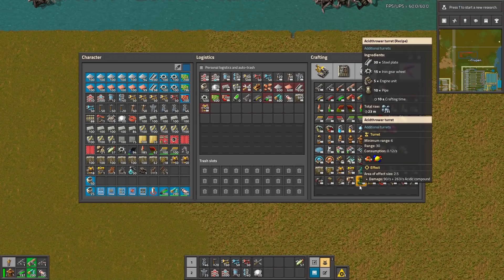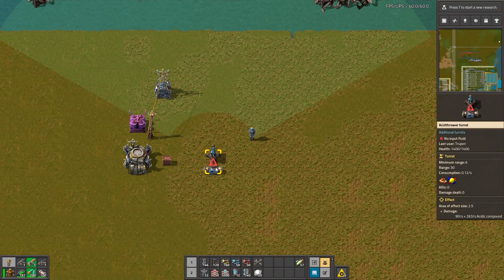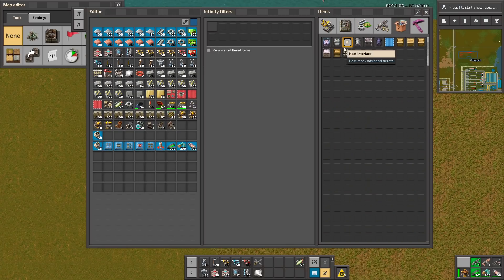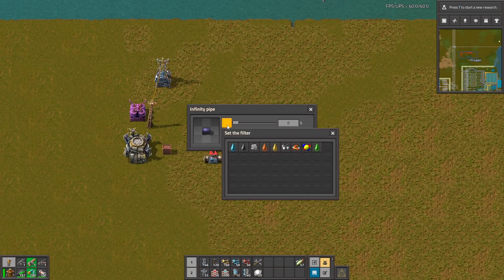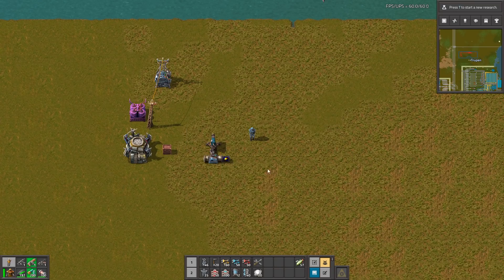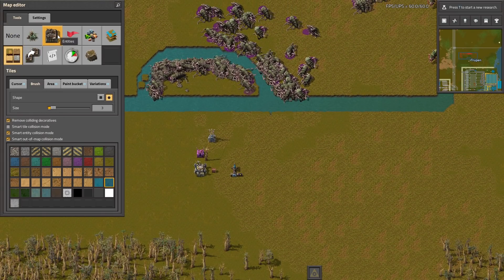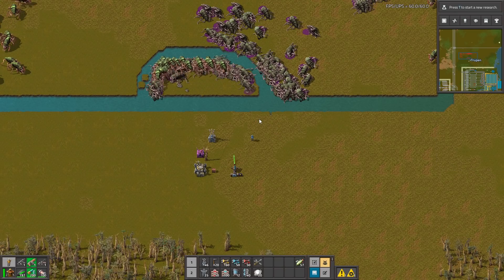The flamethrower is like a flamethrower, but there is an acidic trade flamethrower. Let's try this — you need one of two things, so I'm gonna use the editor mode to respawn an infinite pipe. We can use the piranha solution or sulfuric acid. We'll go with the piranha solution because it's something new. Let's respawn the biters and start.